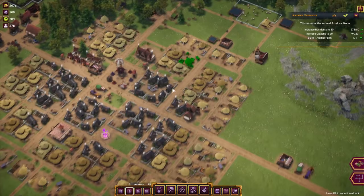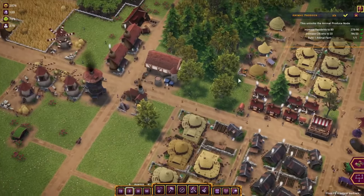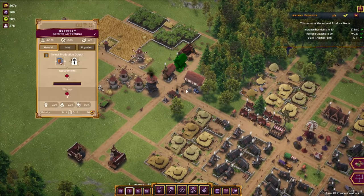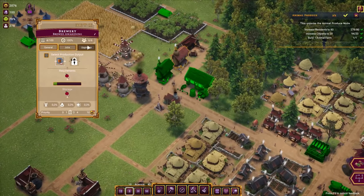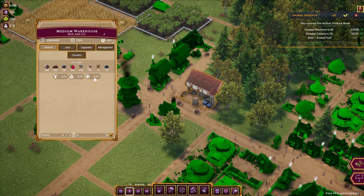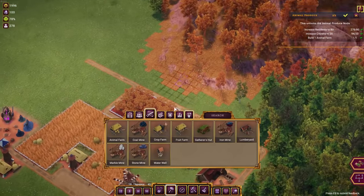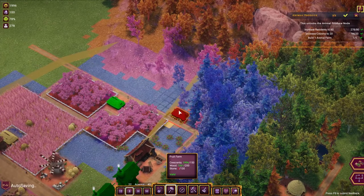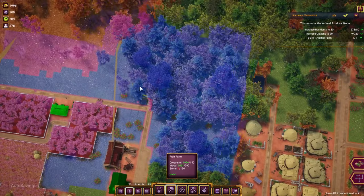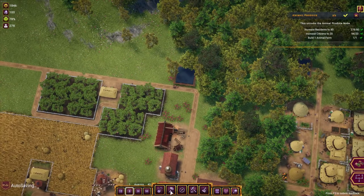The second brewery is now working — I'd like to put an upgrade there. Both breweries have storage. We need another fruit farm, so let's place one here in the forest and probably another one over there. It's auto-saving quite often.